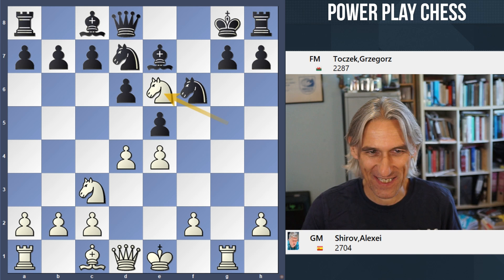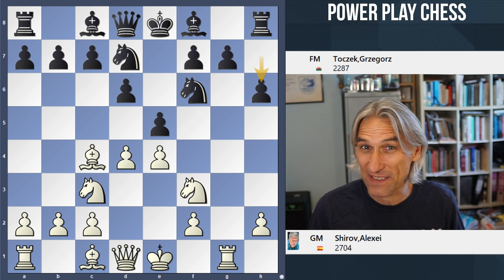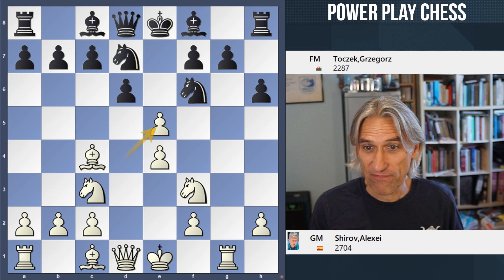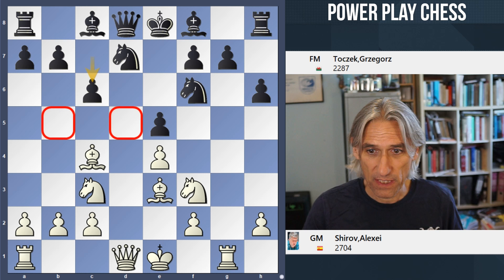Knight g5 and then knight e6, hitting the queen and threatening rook g7 mate. So bishop e7 is bad for all kinds of reasons. H6 in order to prevent knight g5 — but again, that represents a slight weakness in black's position. If black is having to consume so much time making this move, things aren't good. Shirov has played bishop b3 before in this position, but today he goes for the exchange on e5. Bishop b3 — white's idea is simply to develop very quickly, move the queen out, and castle queenside. C6 covers these important squares and makes room for the queen as well. Queen d3.